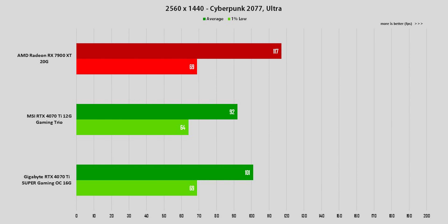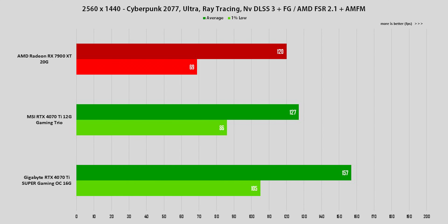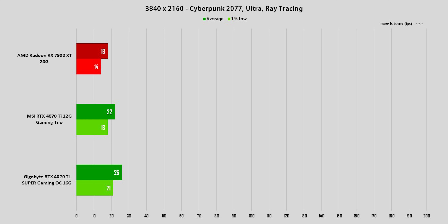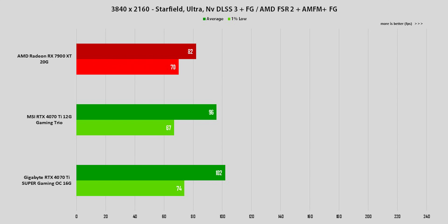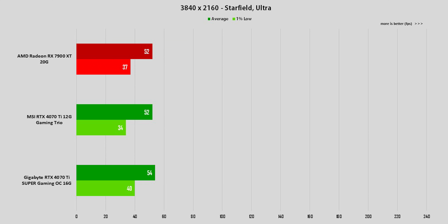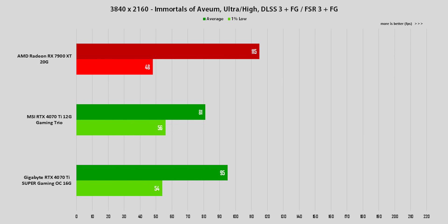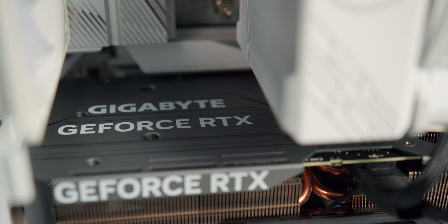Kao što možete videti iz prikazanih grafikona, u slučaju RTX 4070 Ti Super radi se više o evoluciji performansi nego o nekom značajnijem skoku. Neko ko je nedavno kupio RTX 4070 Ti, posebno model sa boljim rasladnim sistemom kod koga su frekvencije grafičkog procesora značajno iznad referentnih Nvidia vrednosti, zaista nema apsolutno nikakve razloge zbog kojih bi gledao u pravcu Super modela — razlike su realno male i nisu vredne mučenja oko preprodaje da bi kupili najnoviji model. S druge strane, ukoliko sad krećete u kupovinu, svakako ćete gledati u pravcu novijeg RTX 4070 Ti Super modela, jer se praktično prodaje po istoj ceni kao i starija RTX 4070 Ti verzija kartice.